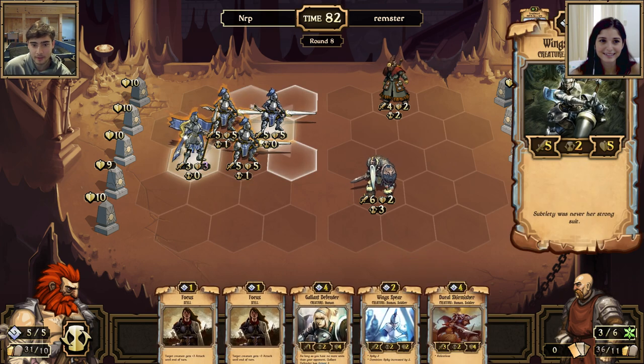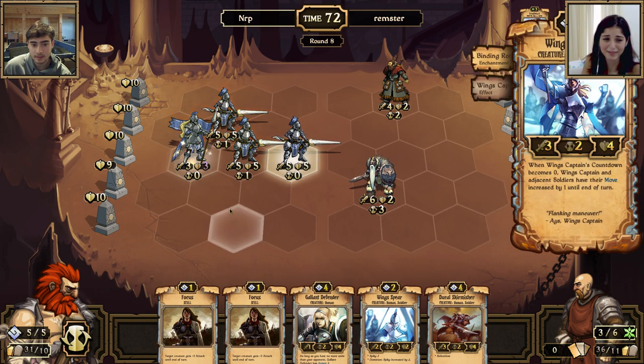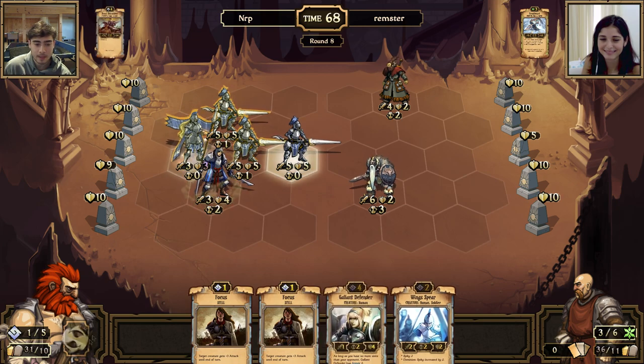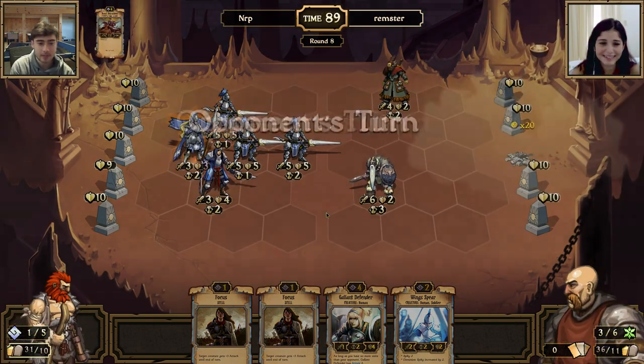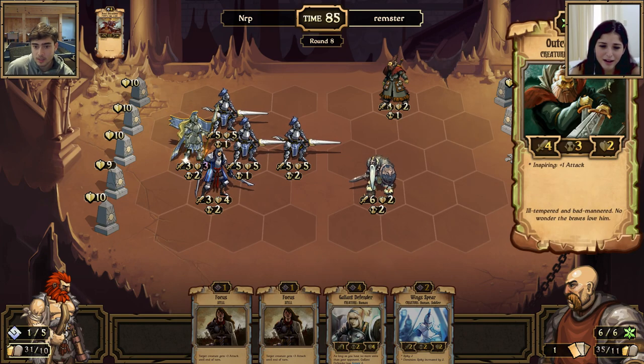I'm going to move up with my wings charger and take out your outcast rebel — actually, I'm just going to take out the middle idol. The wing captain was going to deal damage anyway with wings slice and dice.